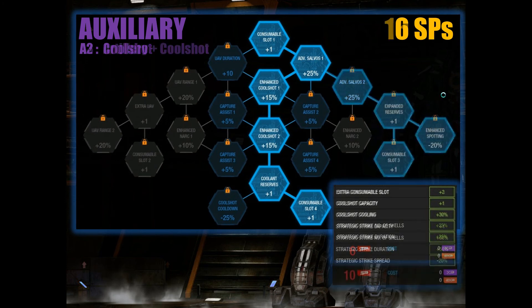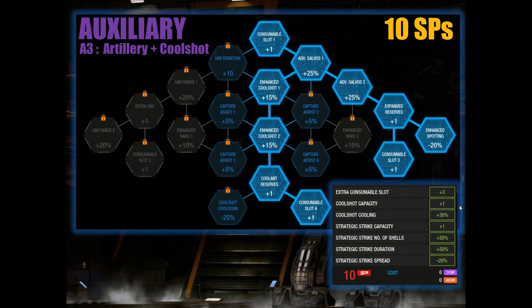If you have enough SPs, I strongly recommend 10 SPs in the auxiliary tree, combining the bonuses from the previous two. That gives you 30% enhanced cool shots, 50% number of shells, 50% duration, 20% spread for your strategic strikes, and a total of 4 consumables — 2 cool shots and 2 strategic strikes — allowing you to fight longer with cool shots and blast the enemy with lots of artillery or air strikes.